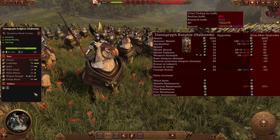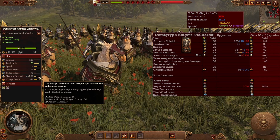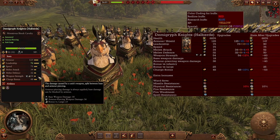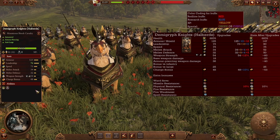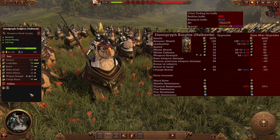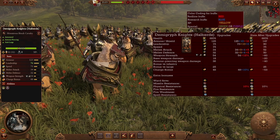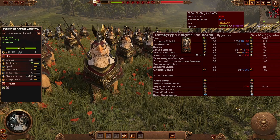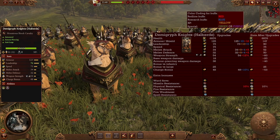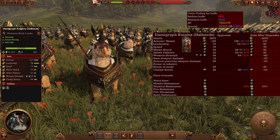Demigryph Knights with Halberds have the same stats but trade the shield for a halberd that adds armor-piercing damage and good bonuses versus large — much better at taking down enemy cavalry, monsters, and single entities. Take advantage of the charge bonus. Not a lot of melee attack or defense so they're more focused on defeating large targets. In the late game they become a deadly melee cavalry against large units with better melee stats, armor, and leadership. Definitely use these throughout the game for reliable flank performance against large opponents.